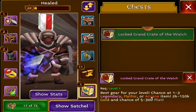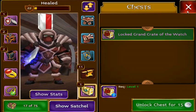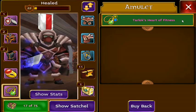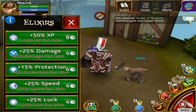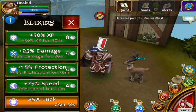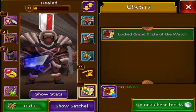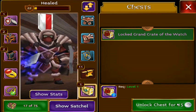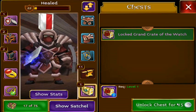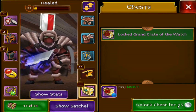If I don't get something good, it's fine — I'll just keep farming. But first, as you can see, I don't have a leprechaun amulet so I don't have those little bonuses. Instead I'll be buying an elixir for four platinum, which gives 25% luck. This is my first locked grand crate opening ever, so let's do this.